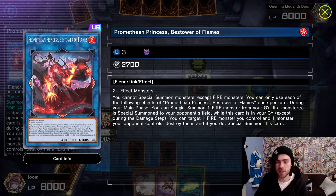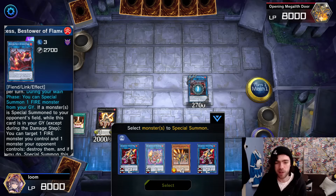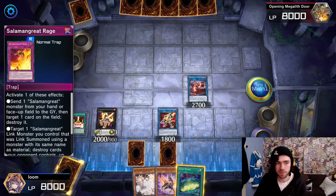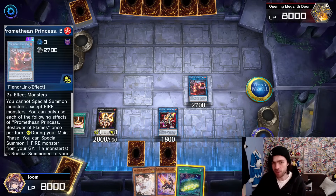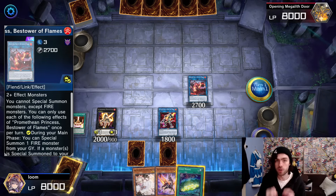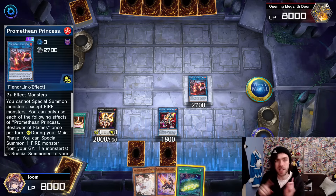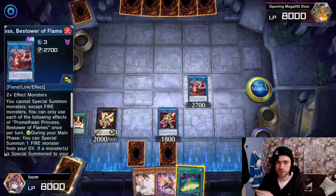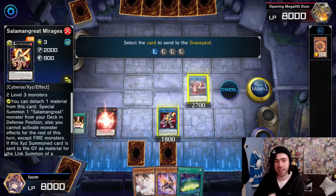The second effect is this thing can just summon back a Fire monster from your graveyard — in this case, I'm grabbing back my Sunlight Wolf, because I want the Sunlight Wolf on the field so my trap card is active. The third effect is: if it's in the graveyard, whenever your opponent tries to Special Summon a monster, you can destroy a Fire monster on your field to destroy a monster on your opponent's field. So we actually want this thing in the graveyard. Also, when it does so, it can Special Summon itself back to the field.